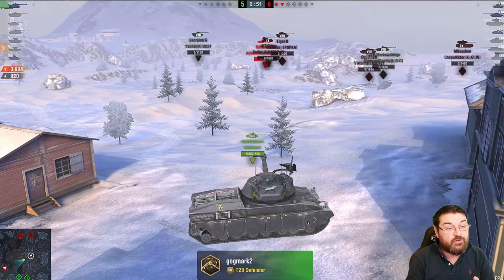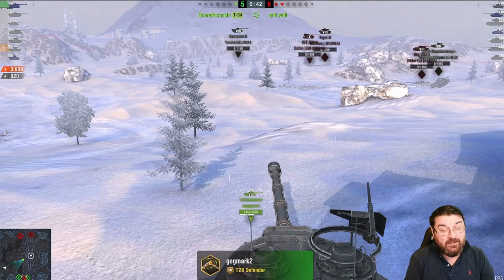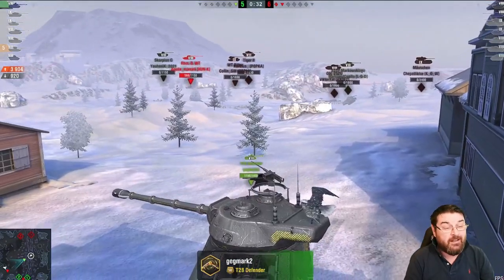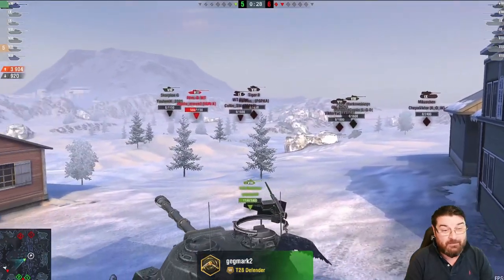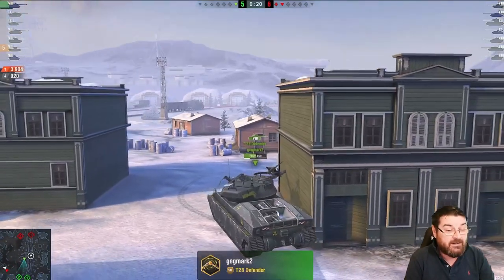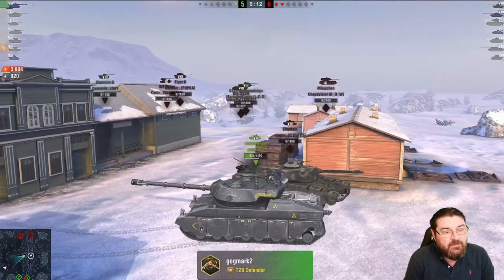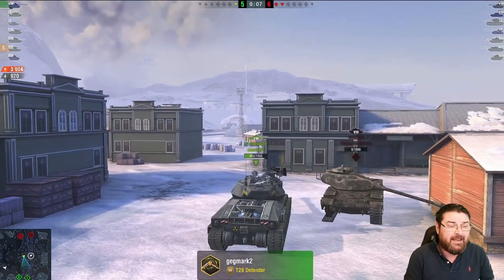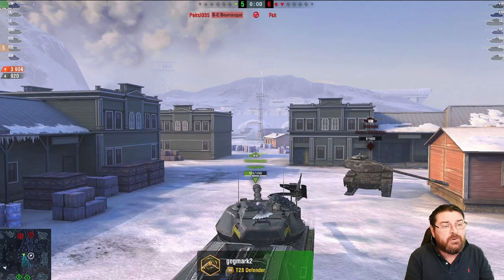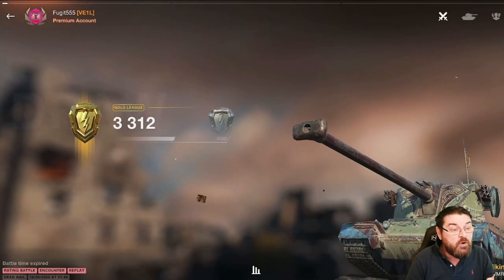I get taken out by the Bat-Chat Bourrasque, which was a one-shot and had been a one-shot for a long time — pretty annoying mainly because the T28 decided not to help. If he had pushed on that Bat-Chat sooner, the Chieftain was a one-shot, the Bat-Chat was a one-shot, and the Borsig would've been the only thing left. The T28 had a 50% ranking — it's disappointing when games go like that. In a two versus three scenario with seconds remaining, you need to push.